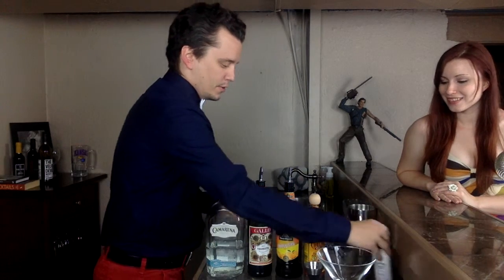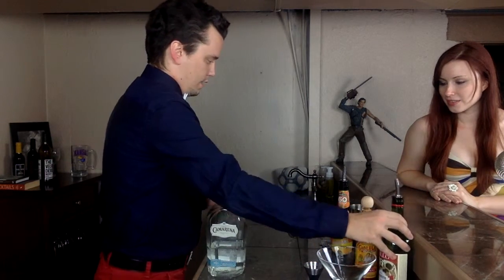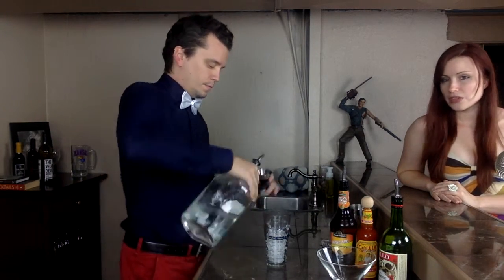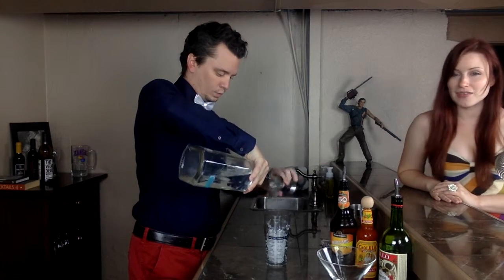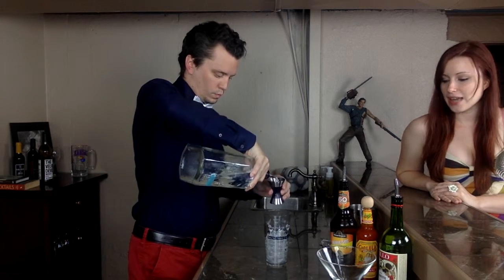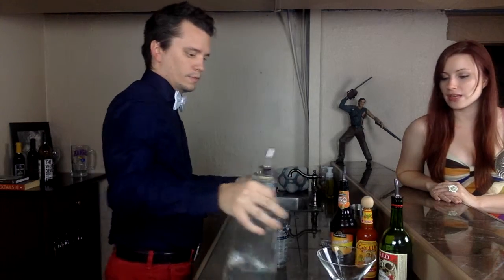We're going to set aside the bitters for now — those don't come in until afterwards. But these four ingredients are all going to go in our cocktail shaker. We'll start out with three parts tequila. So, this is the drink that I was most hesitant about just because it has the hot sauce in it. If you're kind of weirded out, I totally get it. But it actually isn't too spicy, and it's really unique and interesting.